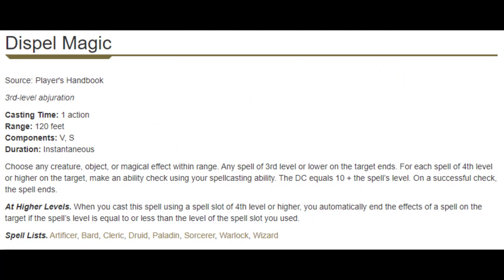Next up is Dispel Magic. Dispel Magic is a staple anti-magic spell. It is reactionary — where I like Dispel Magic is if we have our fight-winning spell up, we just have Dispel Magic in our back pocket. So if our enemy does anything fishy with it, we can cast Dispel Magic and keep our fight-winning spell up. It's more of a support utility spell and a very powerful one. I think Dispel Magic is fairly safe to say going to be on the high end of utility.